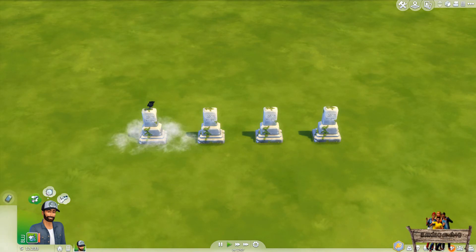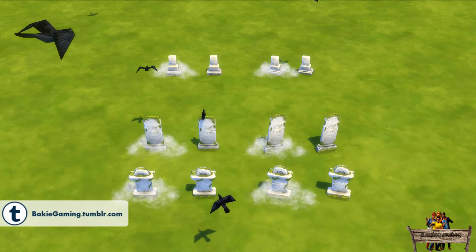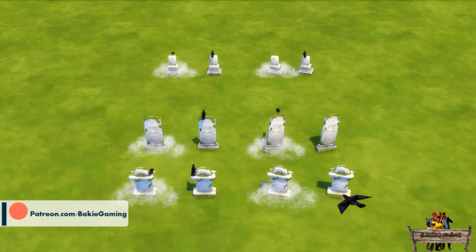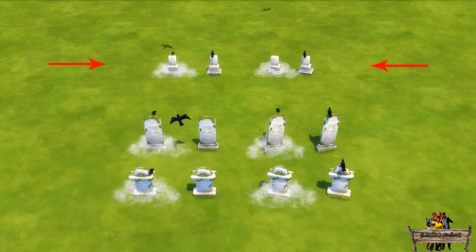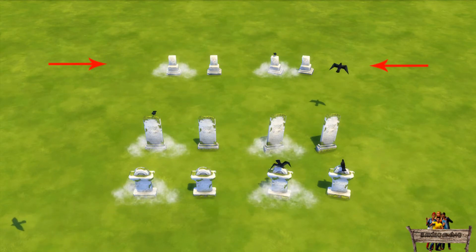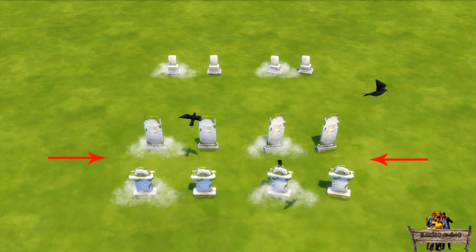All 6 gravestones will have these same 4 effects in the same order. Since not all gravestones look the same, I will show you the first and third effect options, as sometimes the crows will not land on exactly the same spot. Here you see the gravestones with those 2 effect options that are available for people not having the Vampires game pack, and these are the gravestones with those same 2 effect options available for people that do have the Vampires game pack.